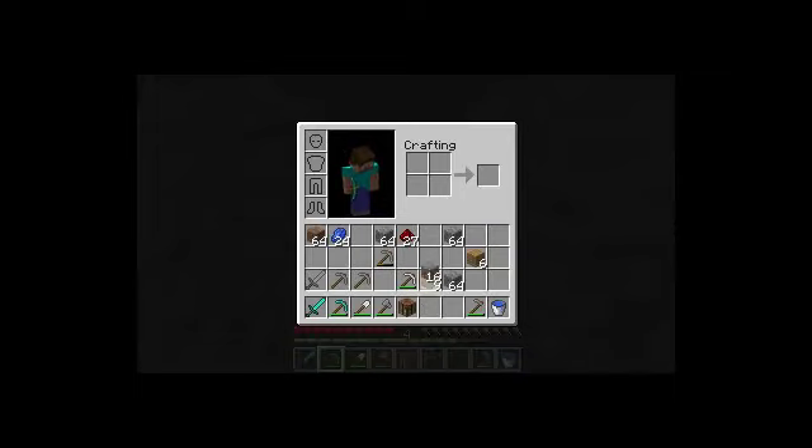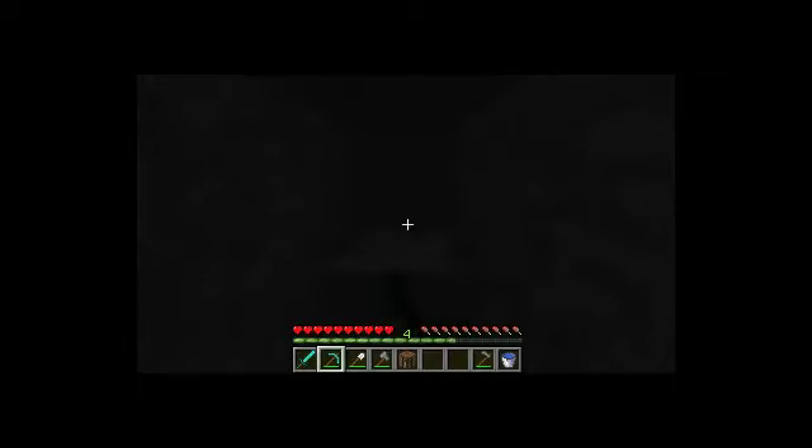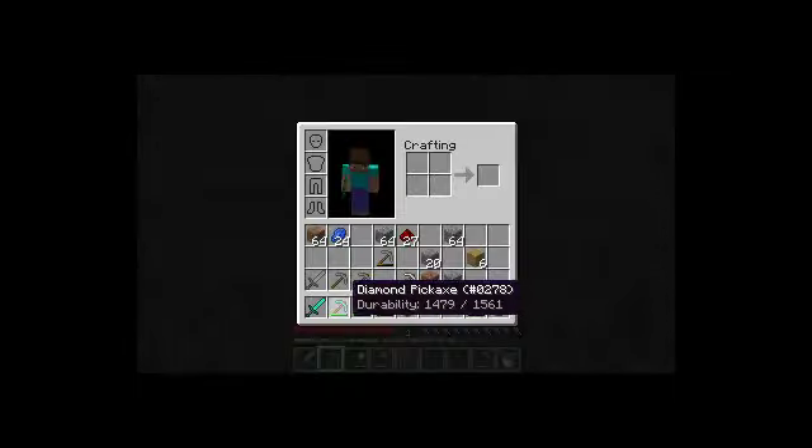I'm happy that the brightness went up now, and I have diamonds. Sweet, five diamonds. I found gold — I can make some golden apples with the nuggets. Sorry, just getting some lag here. Coal — finally!